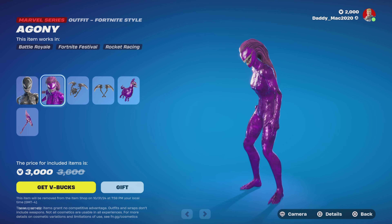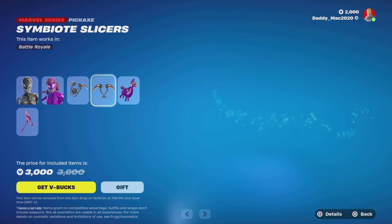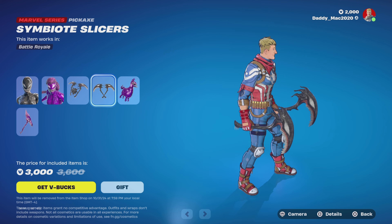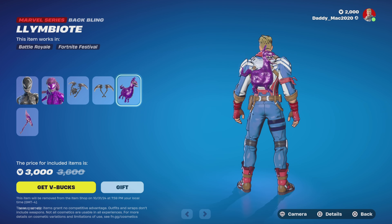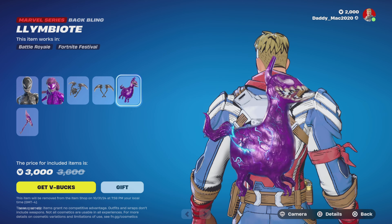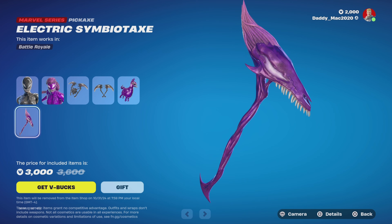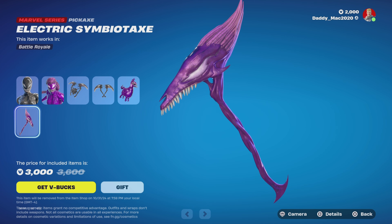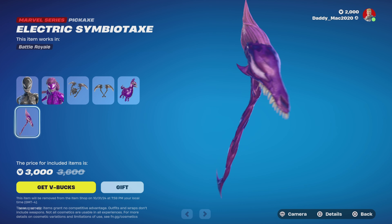I really do like this She Venom outfit though. Here's the Symbiote Slicers back bling. And then we've got the Symbiote Slicers pickaxe, as well as the Limbiote back bling. And that thing is definitely creepy looking. And then of course we have the Electric Symbiotax pickaxe. Wowzers — these things are creepy.